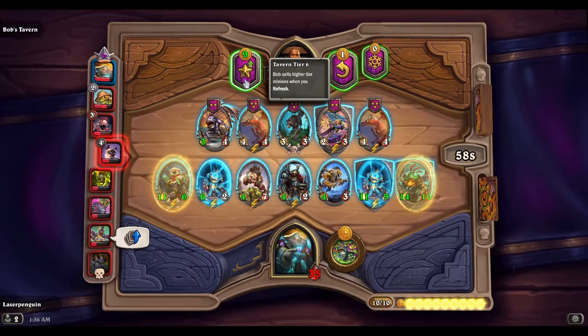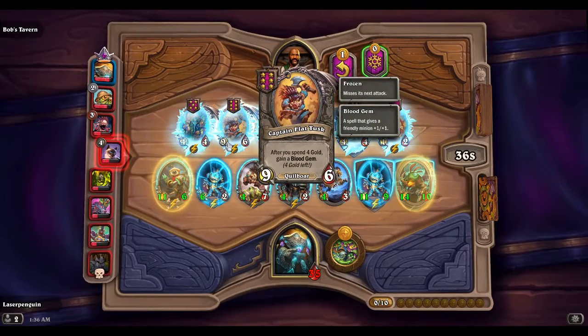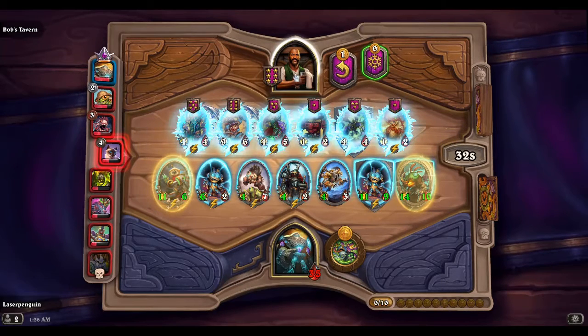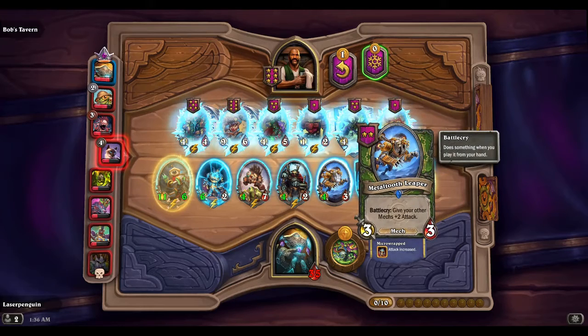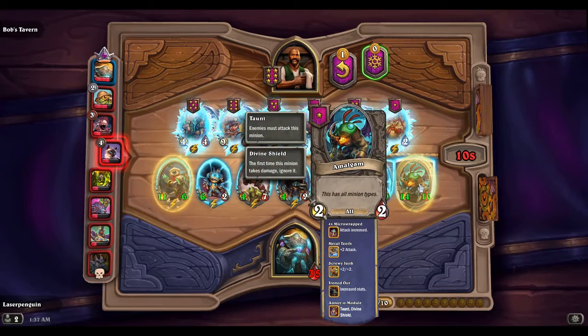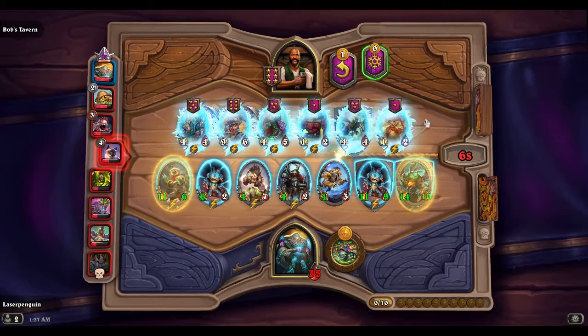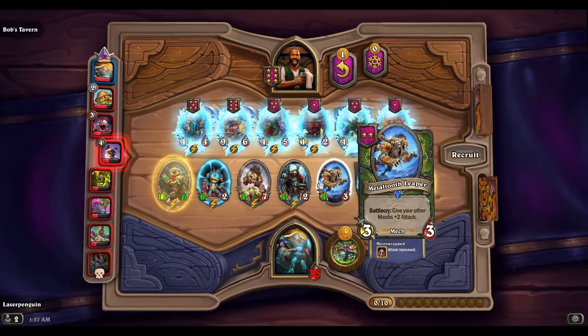I think we kind of want to tavern six — we have the extra HP right now to make it happen, so let's just go for it. That's pretty good, probably freeze that to guarantee more buffs. We'll probably take out the Leaper. It really sucks that we haven't hit the third Micro Mummy. I do want to get Poisonous for my Amalgam — or look for more Amalgams. Maybe Bonker and the Leaper can both go.